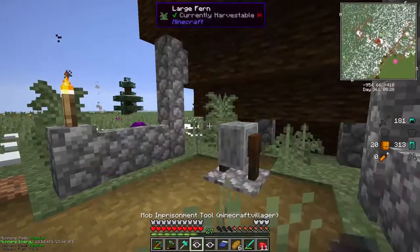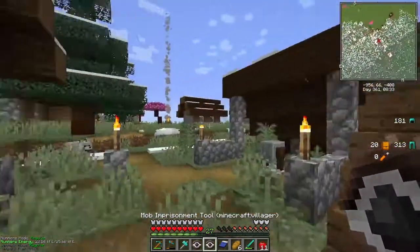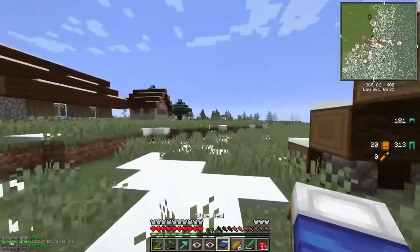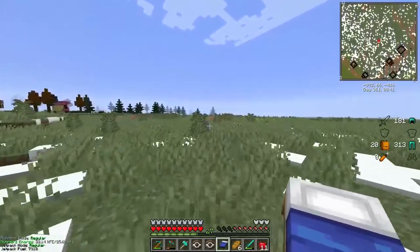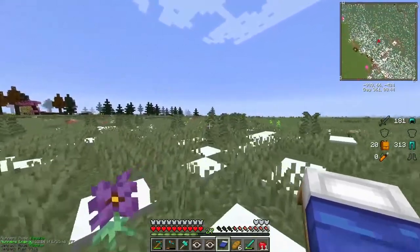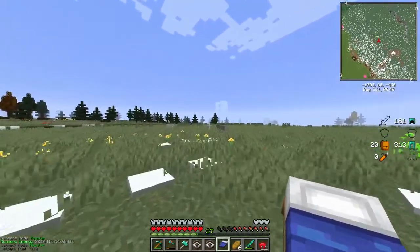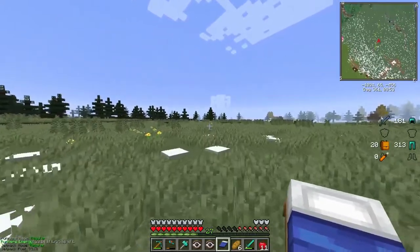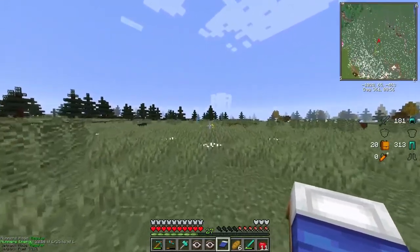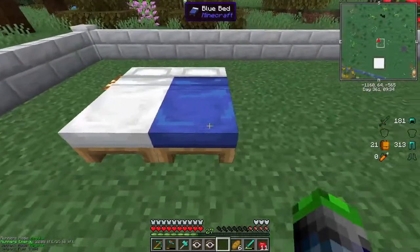First villager - bam, got him! Second villager - bam, got him! I'm going to grab quite a few guys so we can get them breeding properly. We're also going to need to steal a few of their workstations. You can just see that thing in the distance - the rendering hasn't even fully loaded yet.